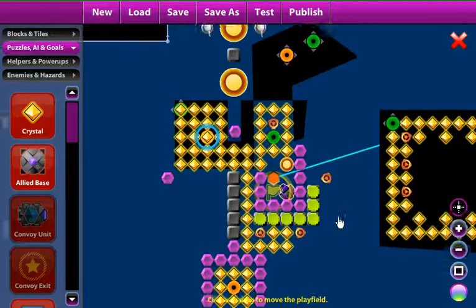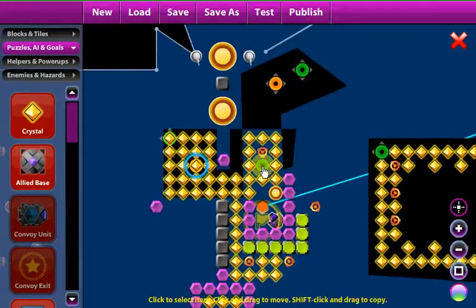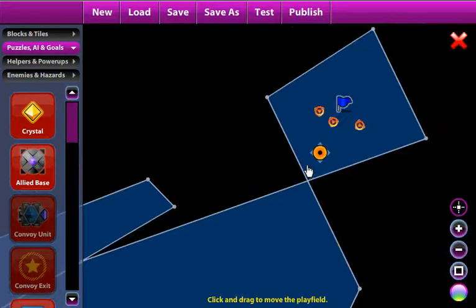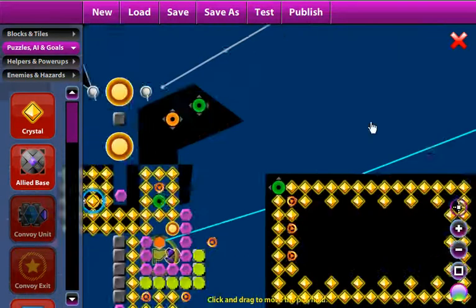Hey everybody, today I'm testing out my game. As you can see, I have teleporters here, here, here, and here — all of the same color. I have teleporters here and here of the same color, and I have a teleporter here of that same color, of orange, too.